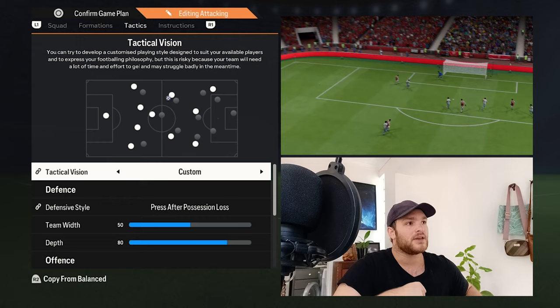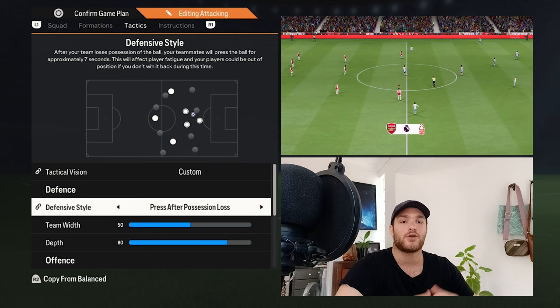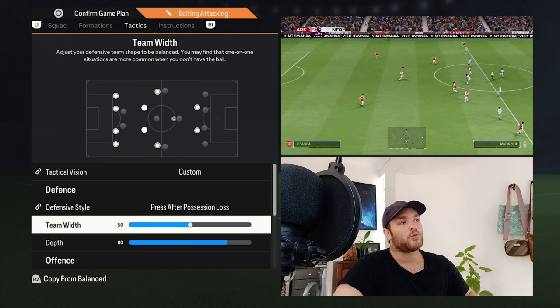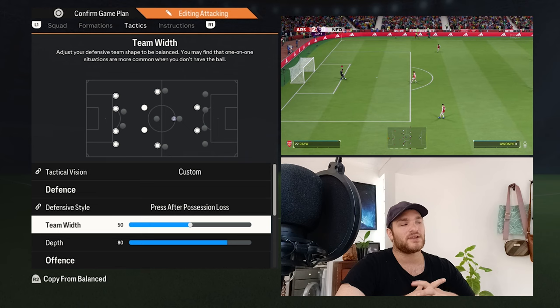For the defensive style, it is set to Pressure After Loss of Possession — you want to turn the ball over immediately and press aggressively. Certain players are set to Aggressive Interceptions so they can win the ball back high up the field. The team width gives you a very narrow base with your three center backs at the bottom.